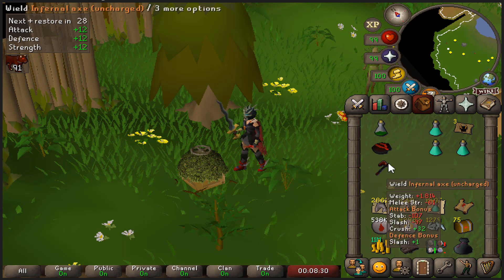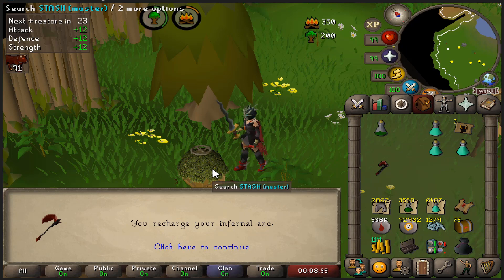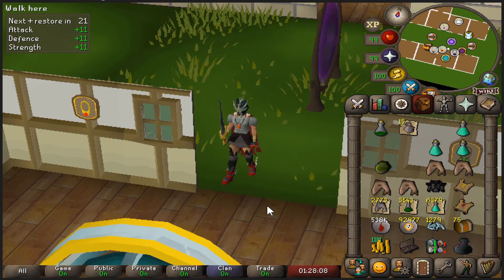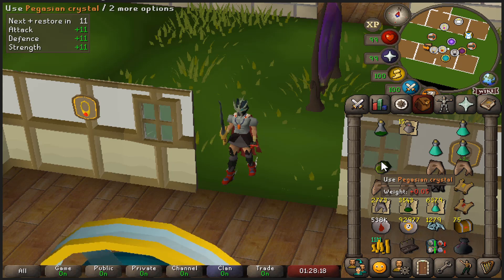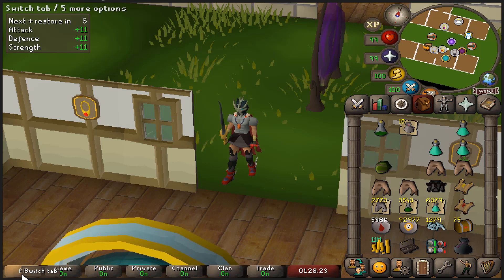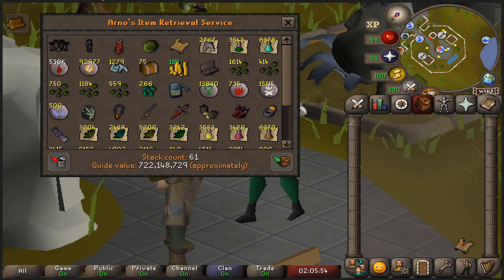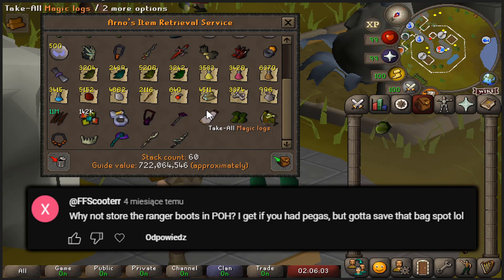My axe ran out of charges already so that's free 875k Firemaking XP. I was so completely unprepared to record this, but we snagged a Pegasian crystal. You might think — gee, Pegasian crystal, isn't that like the worst one of all, not even worth 100k? And that's true, but to me this is a very important drop. I visited his party because tomorrow's Monday and I've got to hit the big redwood tree anyway, but here's the clip I wanted to make for such a long time.